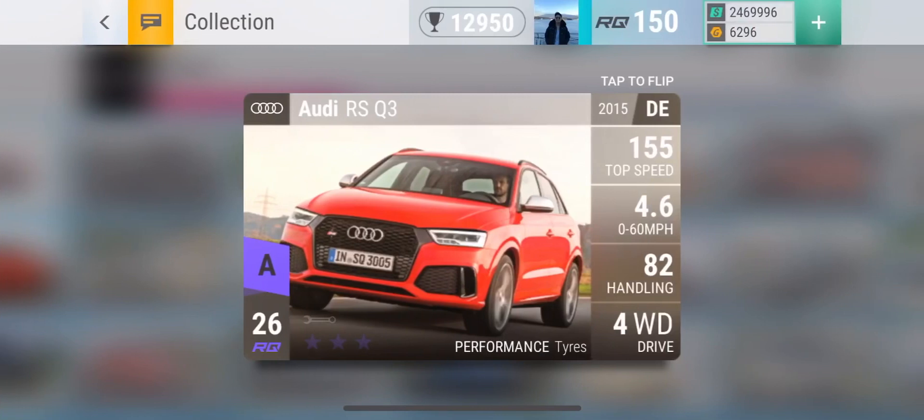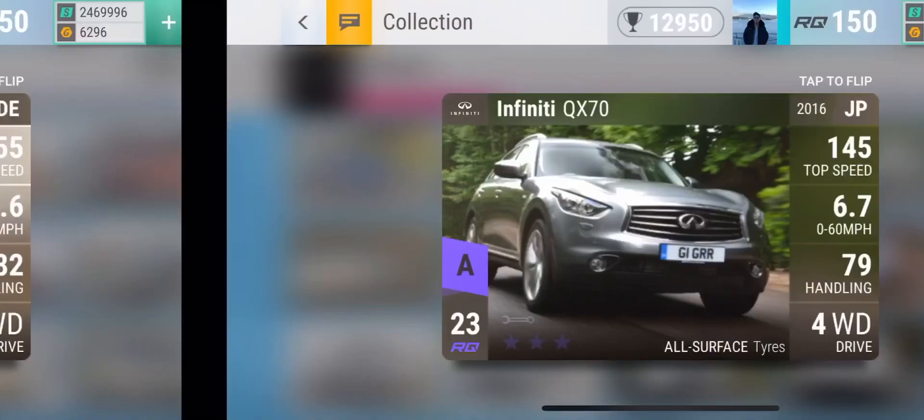In ninth we have the Audi RS Q3. The only reason this car isn't higher than most SUVs is because it has performance tires instead of all-surface. It has really good power, a very nice 0-to-60, and the handling is really good for an SUV as well. But because it has performance tires it's not going to work super well in the Halloween event — it would still beat a lot of SUVs you might come across though.